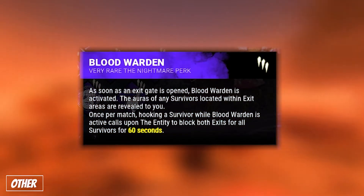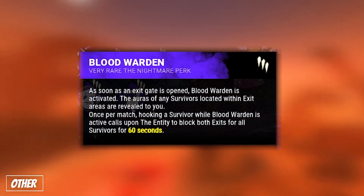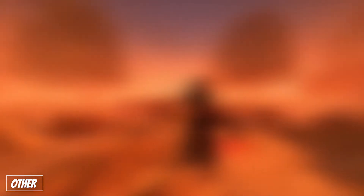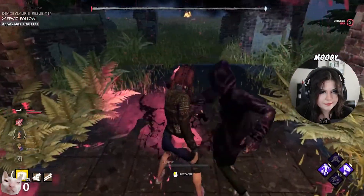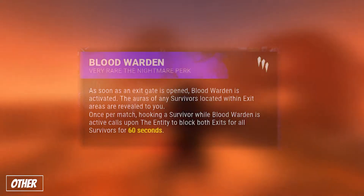Bloodwarden is next on the list, and while it does have value, it only has value if you get a hook in a very specific situation that you really don't want to be in anyway. Not to mention, it's easily counterable as most people will 99% gates and leave when they notice a killer trying to waste time during endgame collapse. This perk is more of a for-fun perk, in my opinion.